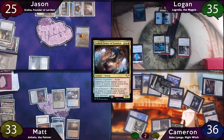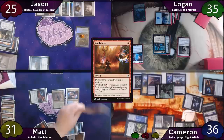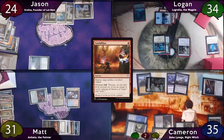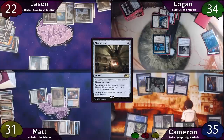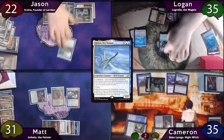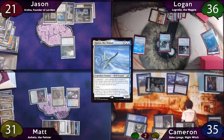Matt casts his Exalted Flamer of Tzeentch, then fetches with his Bloodstained Mire for a Swamp, overloads a Vandalblast without sacrificing to Casualty, and there's a Flamer trigger. The turn passes to Jason, who plays a Snow Island, casts Fabricate taking two damage from Ancient Tomb, and finds a Mystic Forge. The turn passes to Logan, who fetches on instant speed for Azorius Headquarters. On his turn, Logan finds a Plains, drops Yorion, exiles Lagrella, returning his Wall and Jason's Commander. The Wall enters with two counters and draws Logan a card. He then moves to end step and returns Lagrella back to the battlefield. She exiles Yorion, Jason's Commander, the Flamer of Tzeentch, and Zulaport Cutthroat.